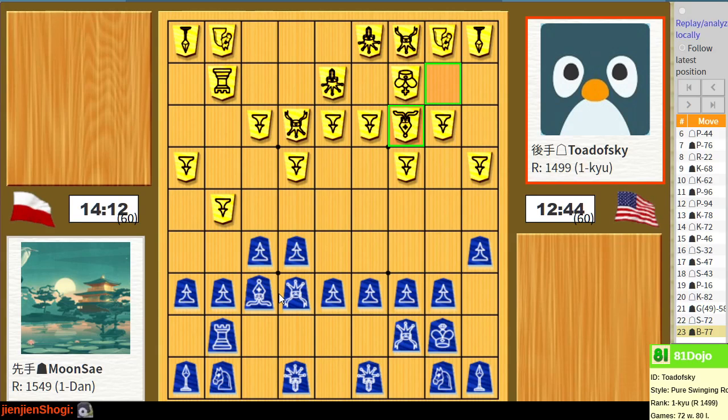I wonder what that move's about. Decisions, decisions. Their king is not fully secure - this could be an opportunity to offer a rook exchange, since I'm relatively well insulated against... well, I mean, they're going to drop the rook here.